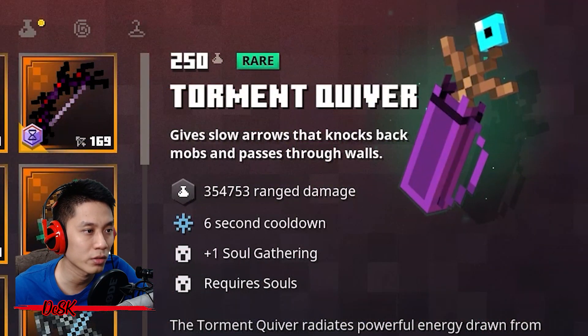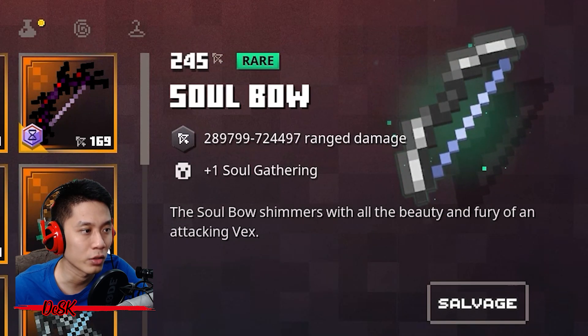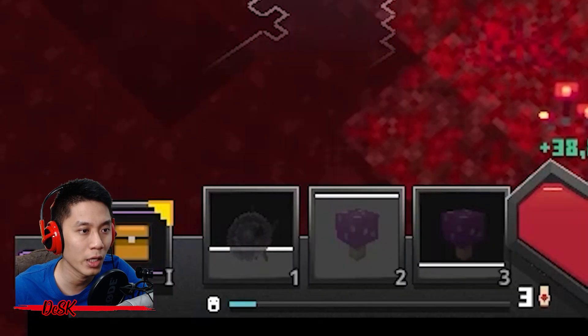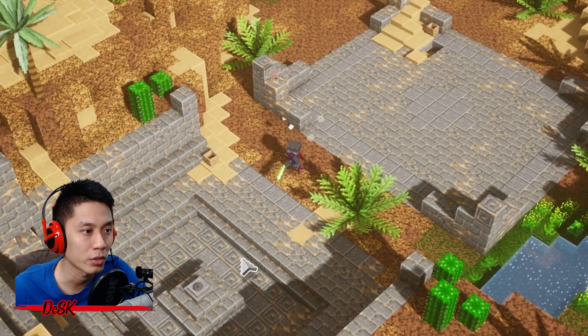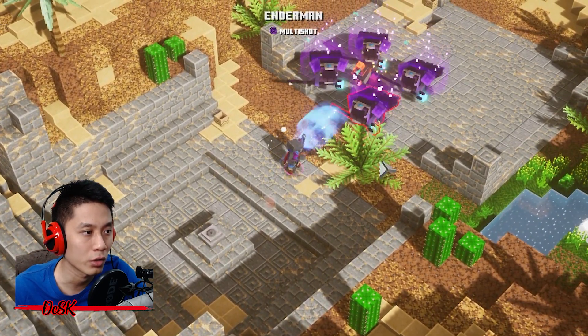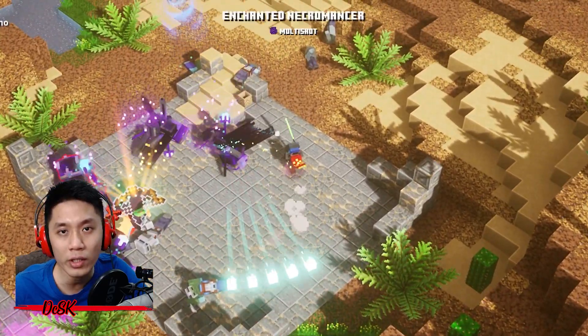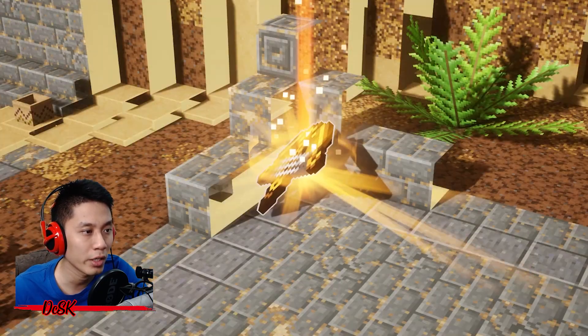You can also one-shot instant kill the boss by using Torment Quiver. Equip an item that can add souls — I use Soul Bow with Dynamo and Chairman. Make sure to gather some souls before you enter the boss arena. Charge up at least one stack of Dynamo, activate Torment Quiver, then charge to finish the boss. And there you go — pick up your cute gilded item and head to the next door.